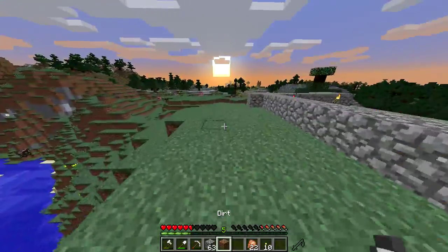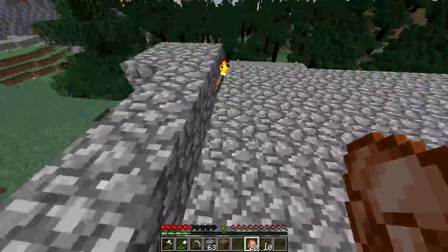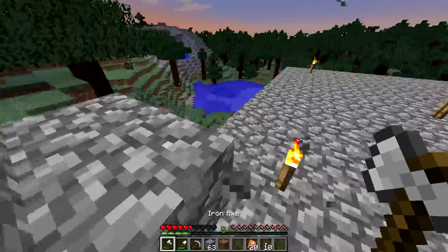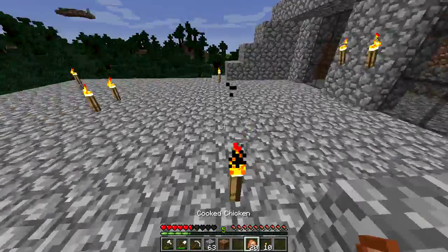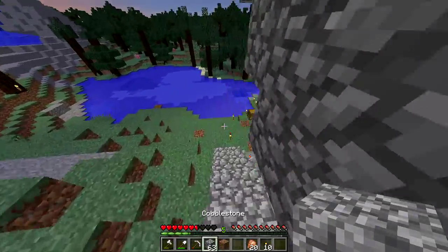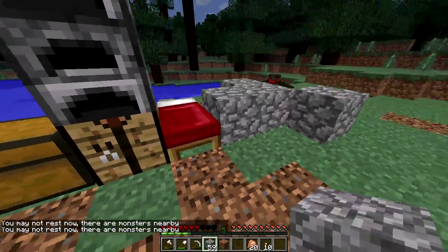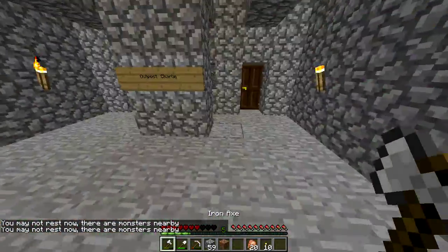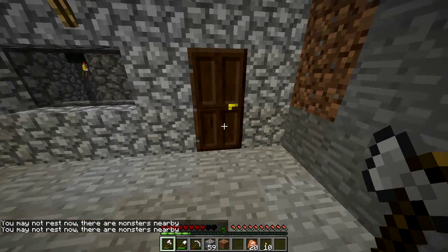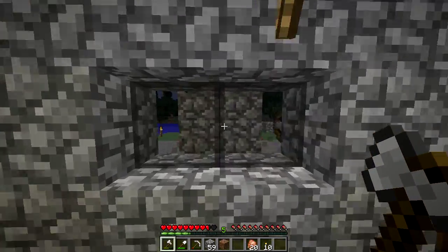This is not good. My bed's kind of open out here and there's a skelly hiding under a tree. I have a bow — I think it's in the chest. Let's heal up and hope it doesn't get too dark before we get into our bed. We're going to try and block ourselves off. Should we get in the bed? That was stupid. That was unexpected.